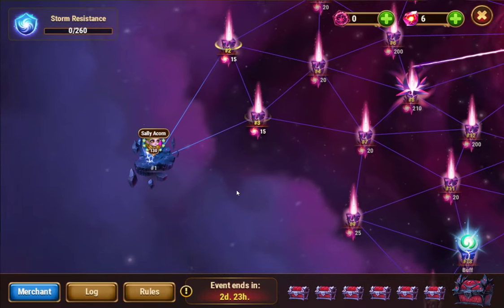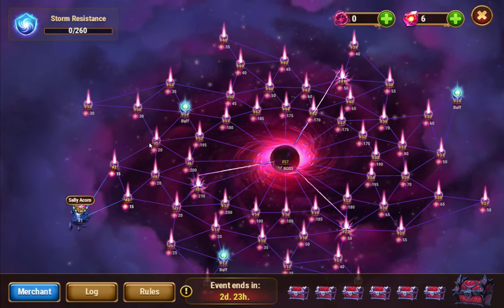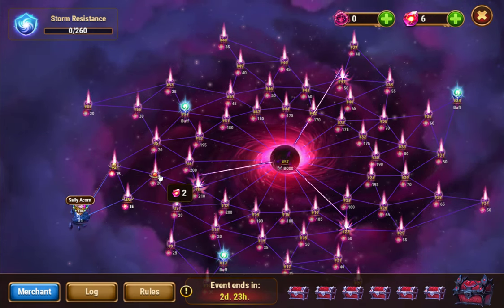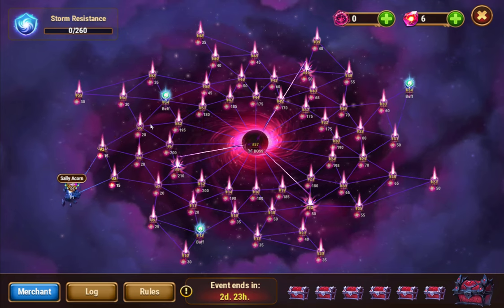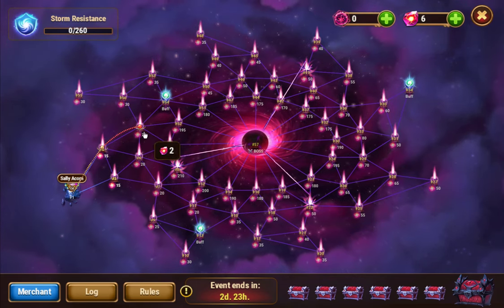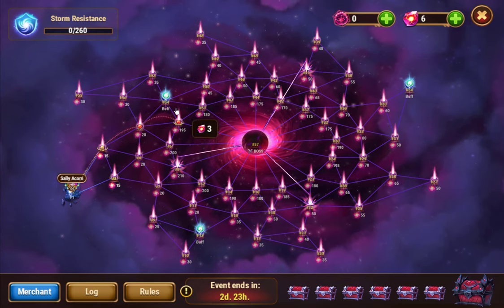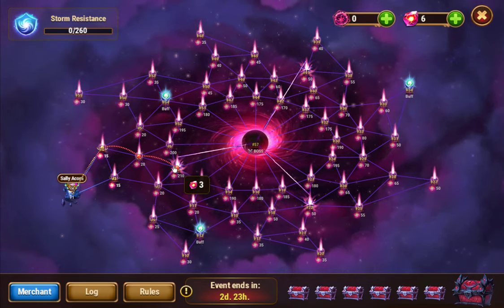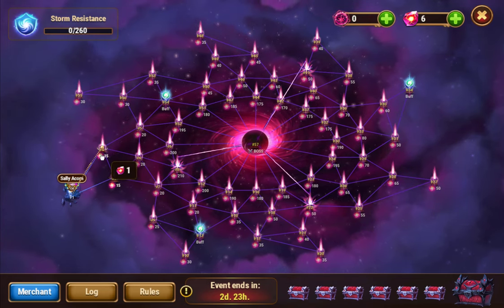The general strategy is to zigzag through the nodes. You start at the top and work your way along, zigzagging to clear the outer rings first. Start here, go to the outer rings, then come around so you end at this specific node — this leaves you the option to go either left or right for the inner ring.